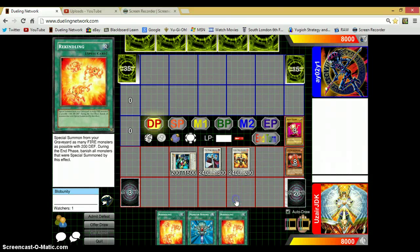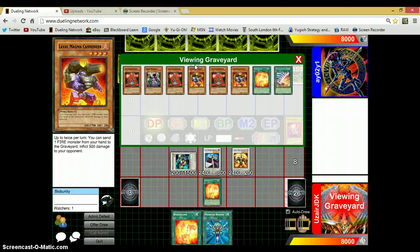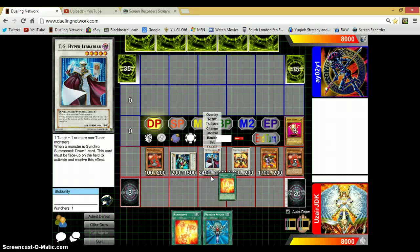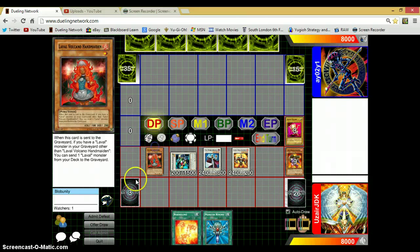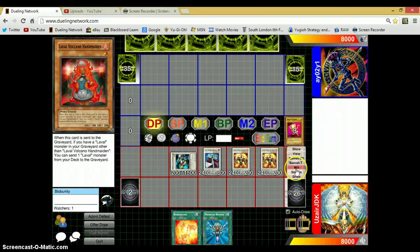Next I'm going to activate another Rekindling, which is going to allow me to summon out another Cannoneer and a Volcano Handmaiden. Then I synchro for another level 5 Larval Duel Slasher and I get another draw thanks to Hyper Librarian.